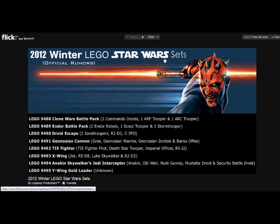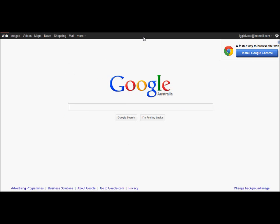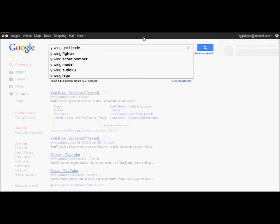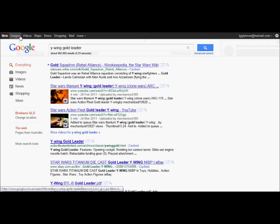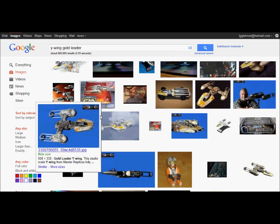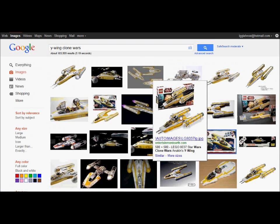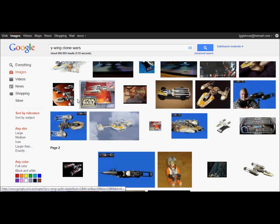Then you've got Battle Royal Security, and then the White Wing Gold Leader. I have to look up right now — it's White Wing Gold Leader. As you know I got the Clone Wars White Wing, so it'd be really nice to get this one and do a comparison. Looking forward to that one.